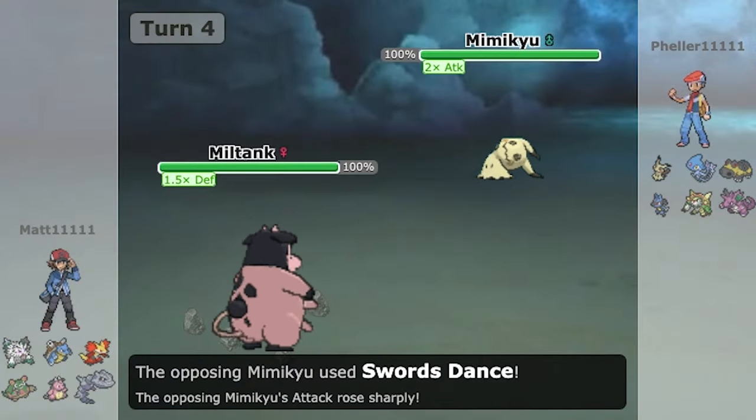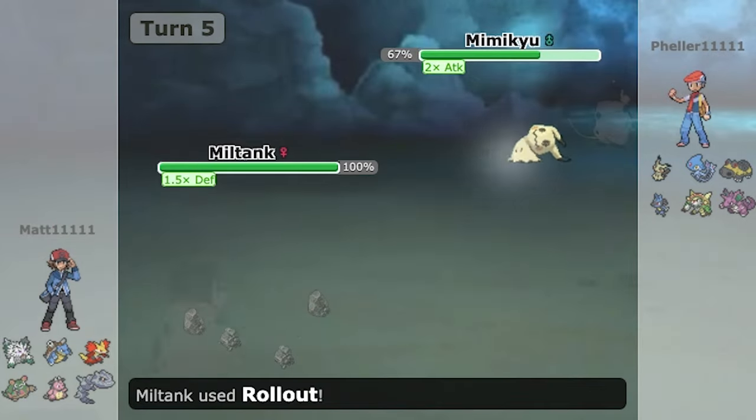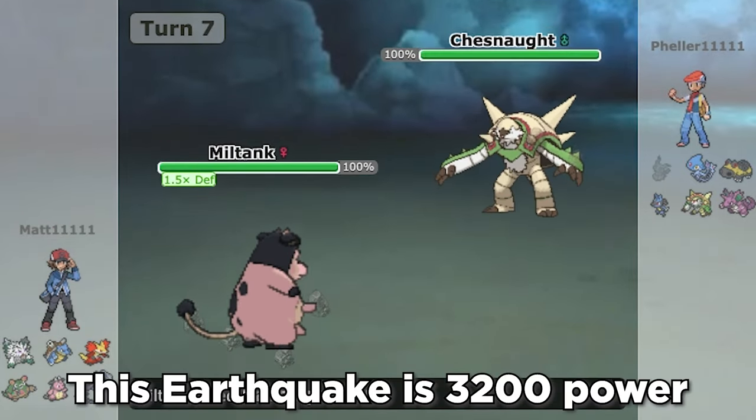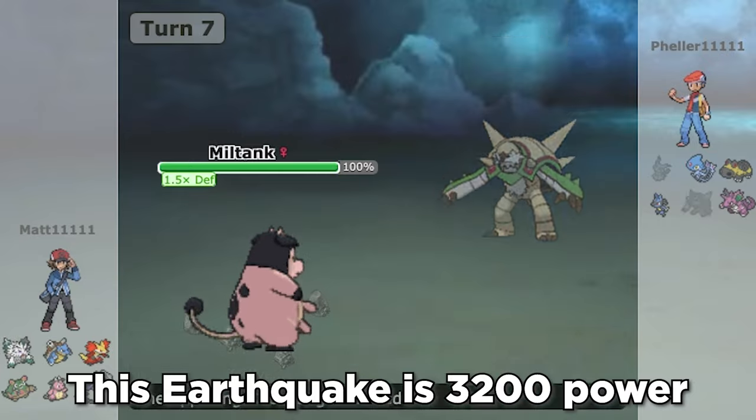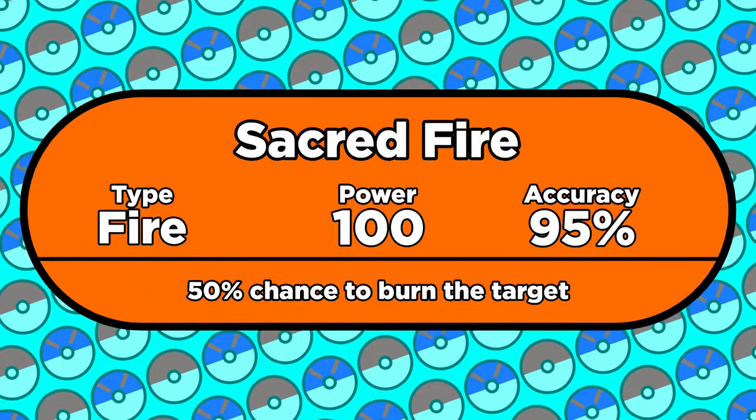If you hit 5 in a row successfully but one hit the disguise, the game thinks there's still another hit to come, because the multiplier is at 16 instead of 32. But the game lets you pick any other move to apply the colossal multiplier to. So surely we should apply the boost to one of the other strongest moves, right? Nope — we're using Sacred Fire.